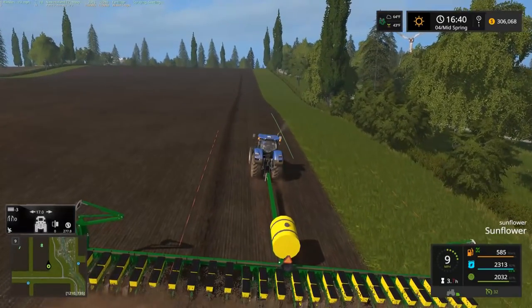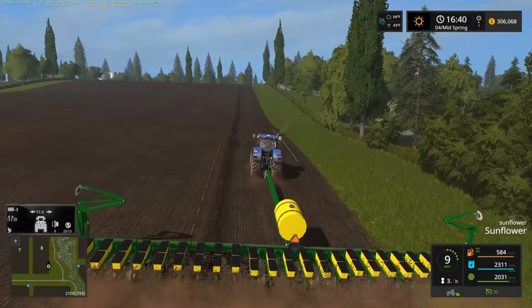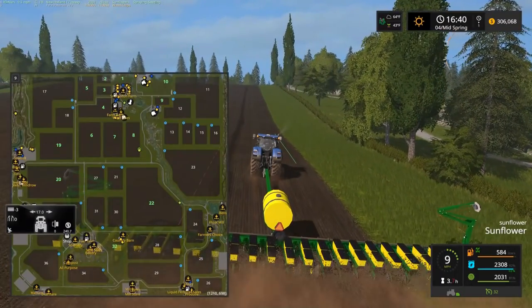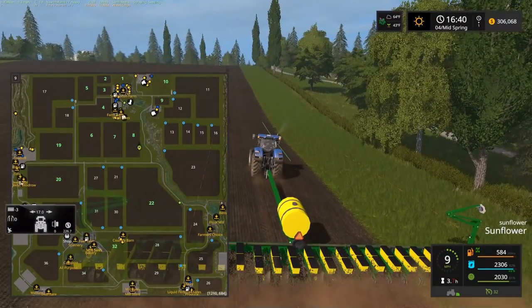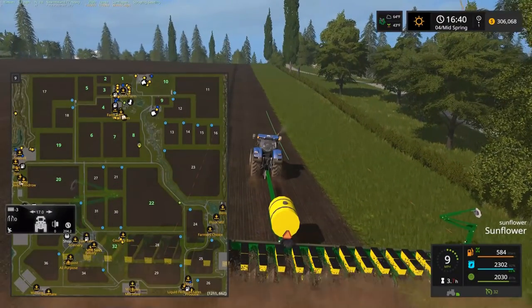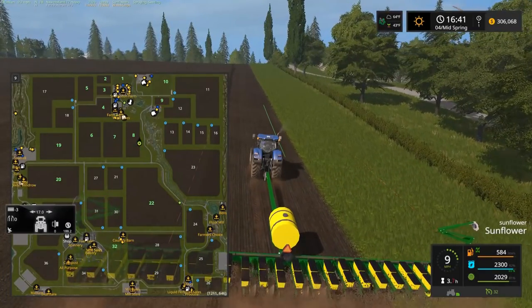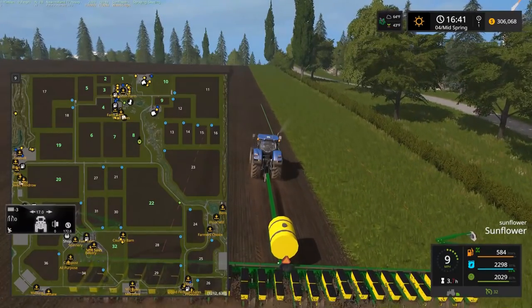And yeah, of course, there's always got to be a little narrow strip left yet, right? So which field do we want to get here? Field 11 would probably be easier to get to — kind of a straight shot from the main farm here. Maybe we'll go that route. Oh, then we got field nine — I probably have not planted field nine yet.